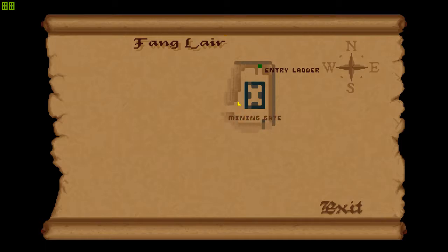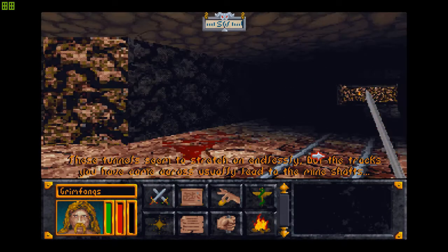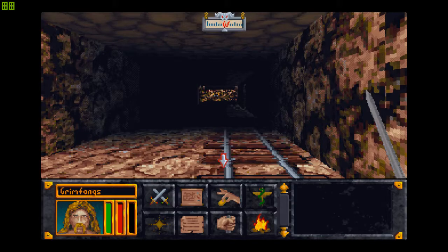The mining gate. It's much more of a... the tunnel seems to stretch on endlessly. The tracks usually lead to entire shafts. There are two paths we can go by.